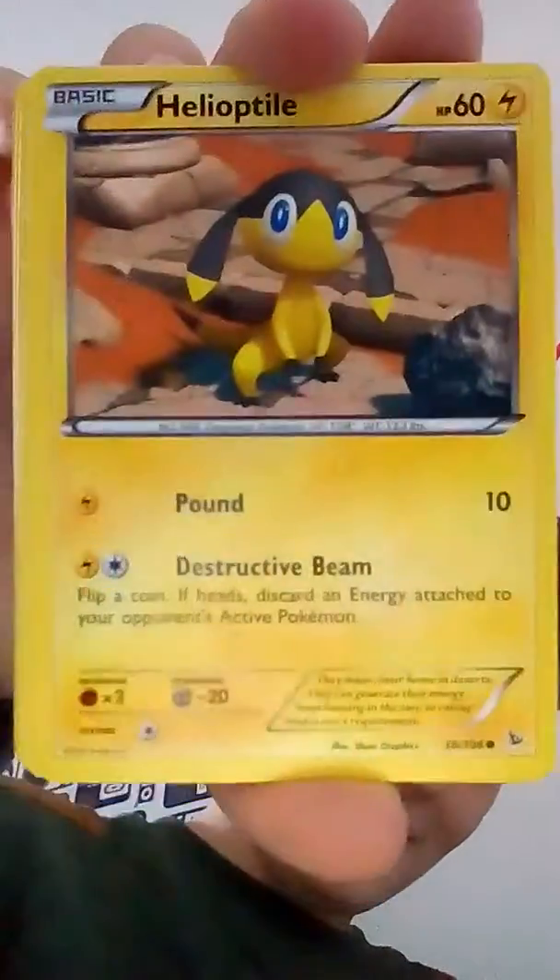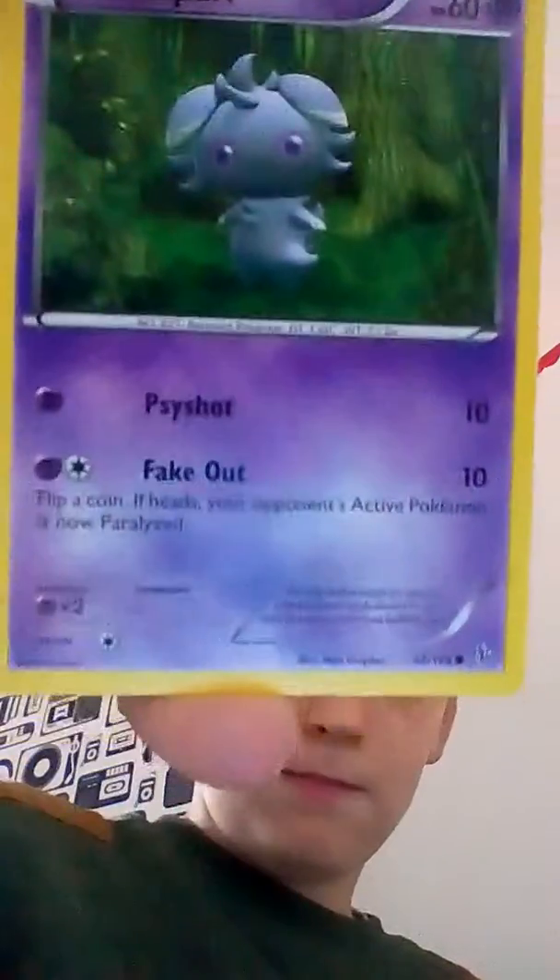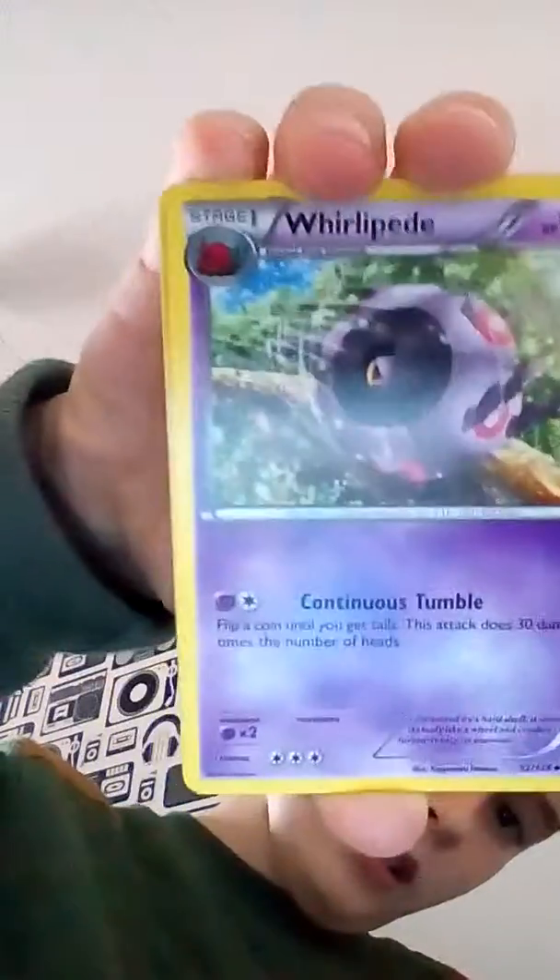I got Helioptile, which is an electric type. I got Wooper, which is a real ground type as well. I got Whirlipede, which is the pre-evolution of — what's his name again? Venipede. That's it. Then energies — I only got Fire Energy. Trainer cards: I got Shauna, I got Pokemon Center Lady, and I got Fairy Garden.